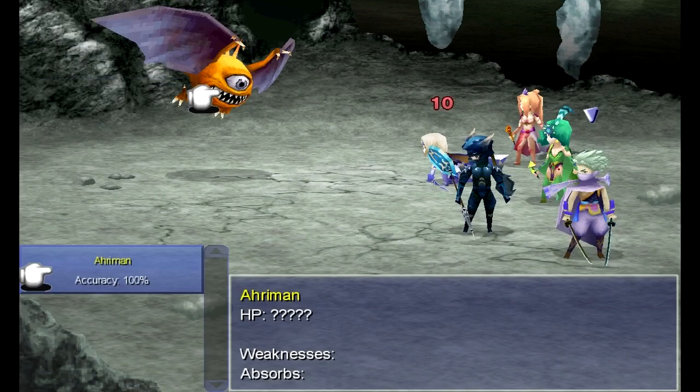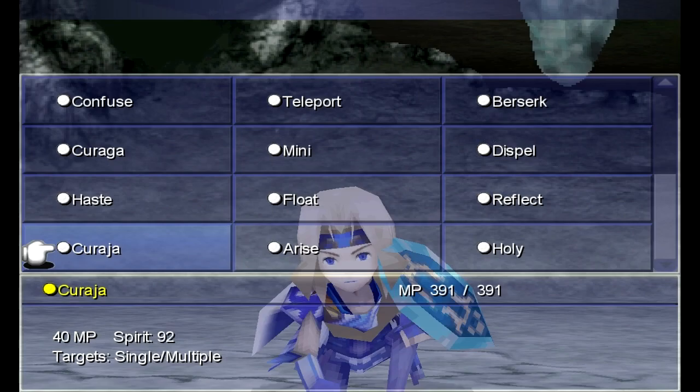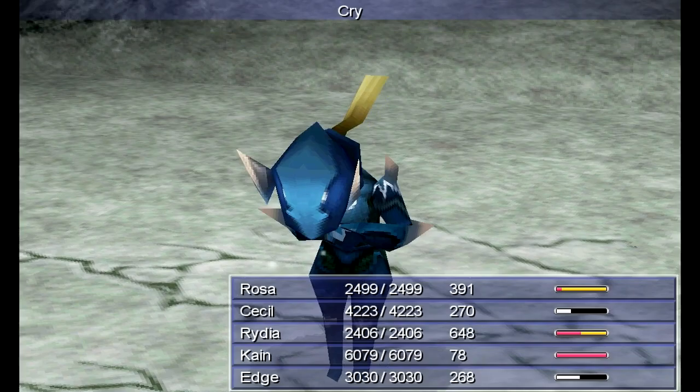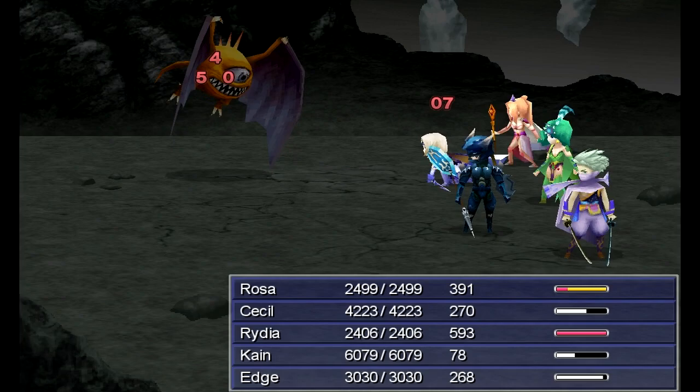Today, I'm walking back from the path I took to the Darkbottom boss fight, and I met up with Ahriman — one of the new enemies you can meet around here. Basically, what he does is he uses a Doom attack — a countdown — and when it reaches zero, you die!